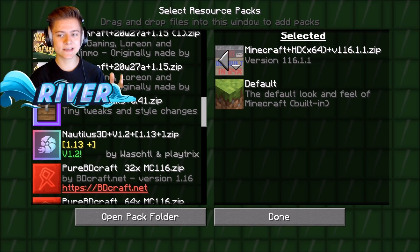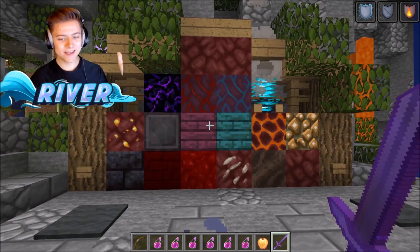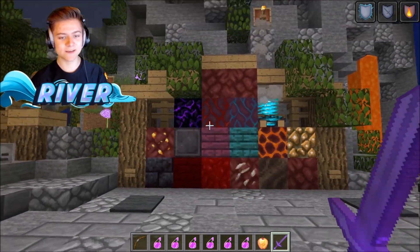Welcome to Minecraft HD. If you don't know what this one is — it's essentially a faithful pack but upscaled to 64x64 resolution, so it's a bit better quality and has a couple extra features added in. I don't think this is made by the official Faithful team — it seems like a third-party pack. Either way, it's super cool, so let's drop in.